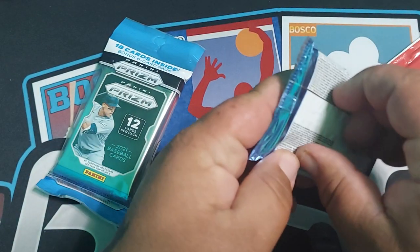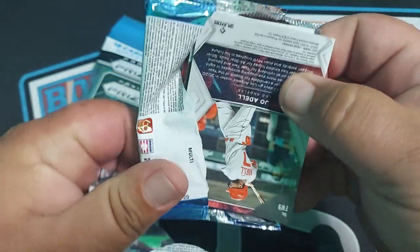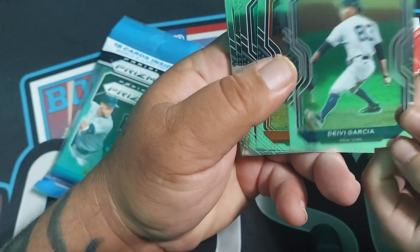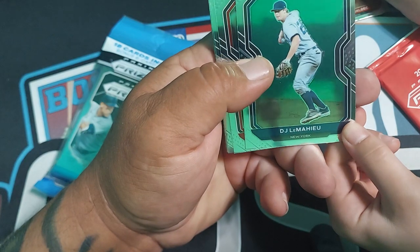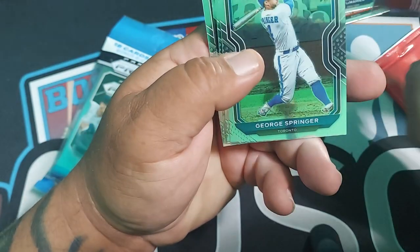Let me open those for you. You get a bonus pack and that one. Packs open easy. Now this is baseball — I already see a good card in the back. Get to show the camera. Andrew Vaughn, Devon Garcia, Bobby Dalbeck — that's a good one, it's a rookie. DJ LeMahieu, I don't know how to pronounce it. Ozzie Smith. George Springer.